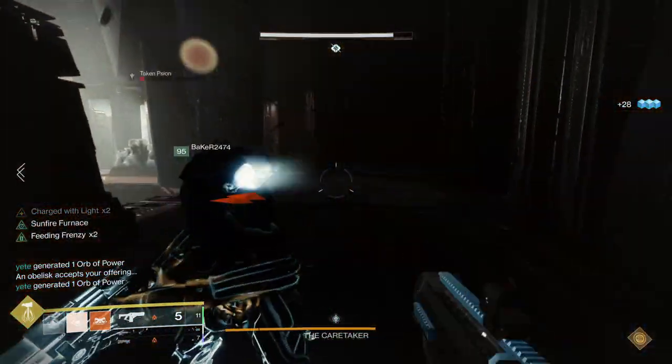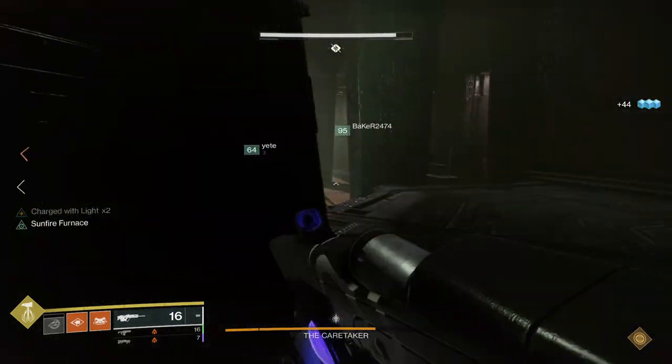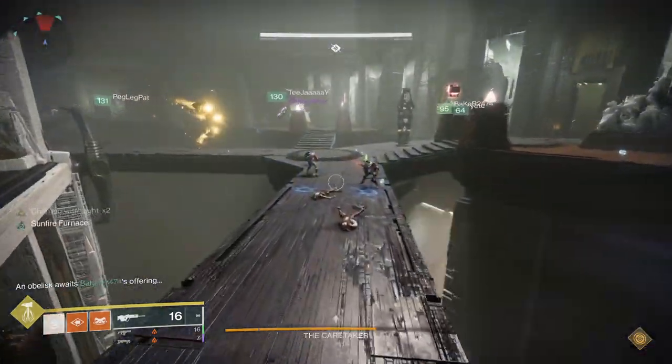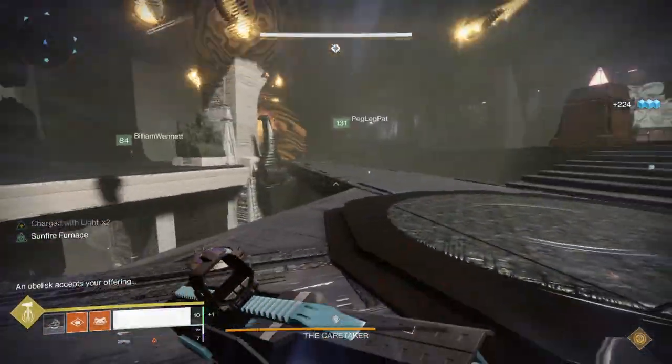There is no huge strategy to this one. Everyone just has to make sure they get a stun in a timely manner. The biggest thing is having a good baiter to always be starting the stuns. That way the boss will stay away from the obelisk and the other fireteam members can get their stuns in as needed.